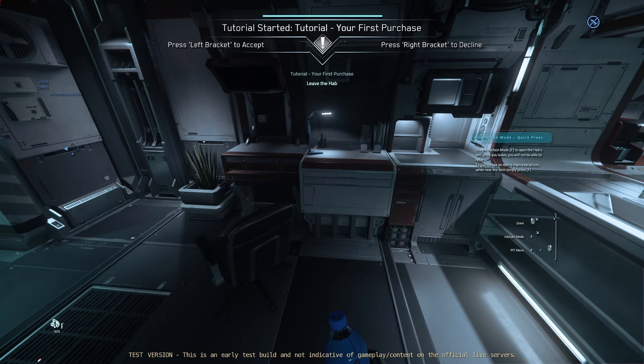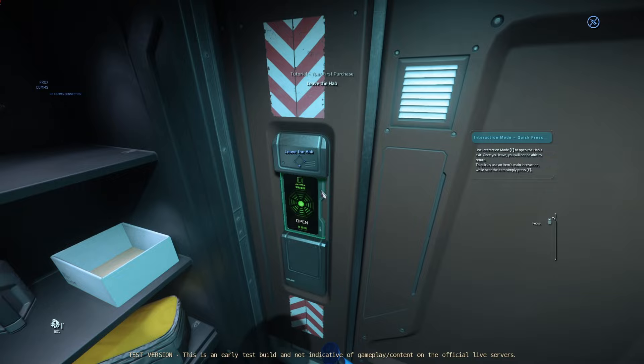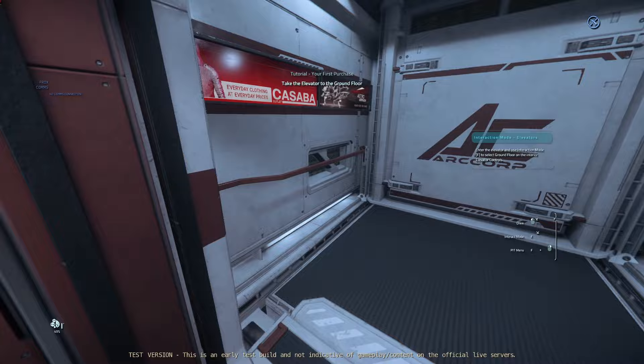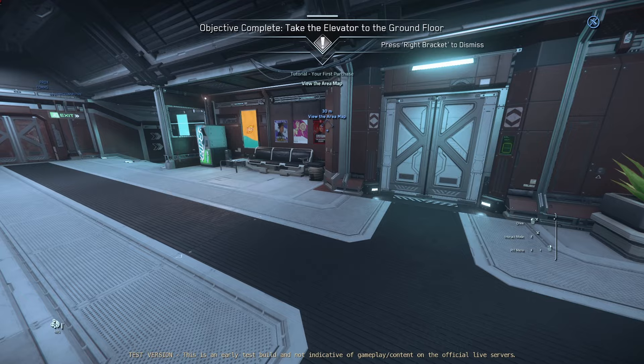Use interaction mode F to open the hab's exit. Once you leave, you will not be able to return. To quickly use an item as a main interaction while near this item, simply press F. I still have a water bottle here that I cannot interact with, so I guess we just have that now. Use interaction mode F to call the elevator. This is good. Enter the elevator and use interaction mode F to select ground floor on the interior elevator controls. It won't let me drop the water bottle, but I'm just going to do what it says. I don't know why they didn't include getting rid of the water bottle. My burrito just disappeared, so I'm very hungry right now. Objective complete.